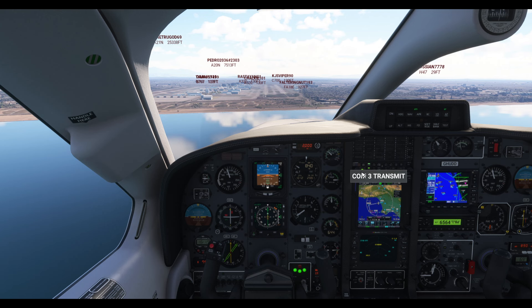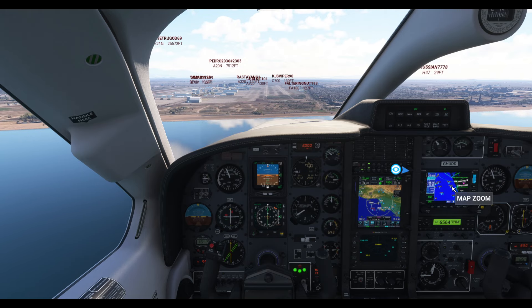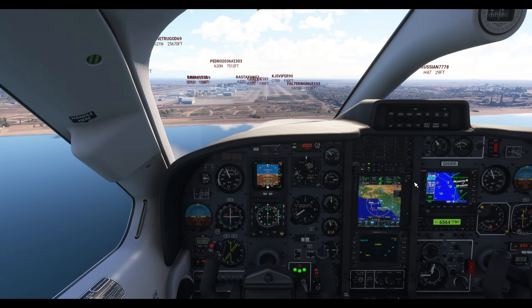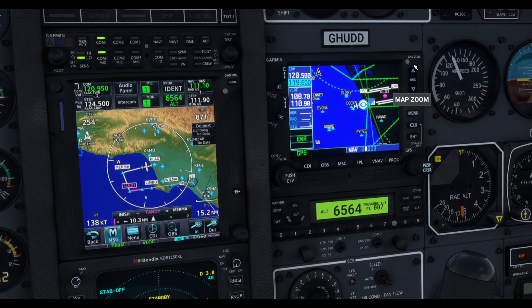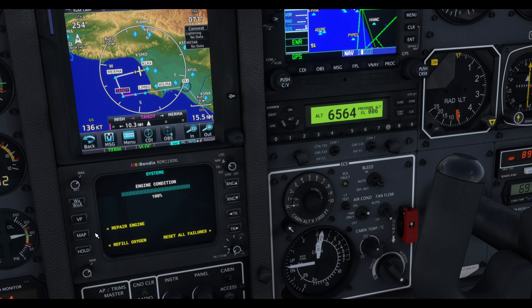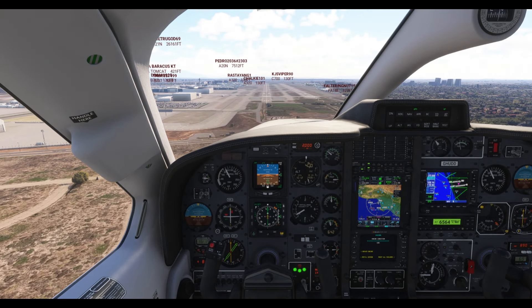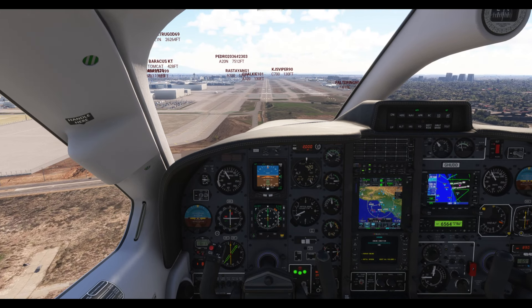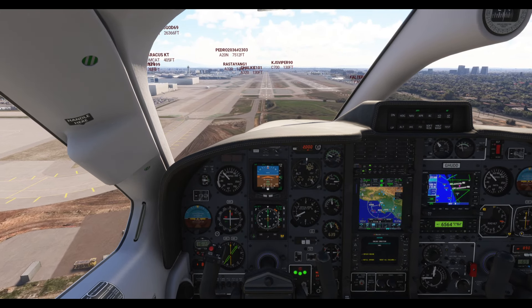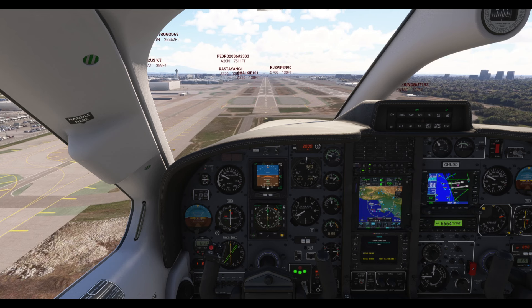The TBM 850 sometimes comes up with a chip error — if that happens you go to your radio stack, put it to NAV and hit repair engine. That applies each flight — if you come back tomorrow the chip error is still there. How are we doing for the runway? Another stage of flaps, slowing down, taking off autopilot once we're over the runway.